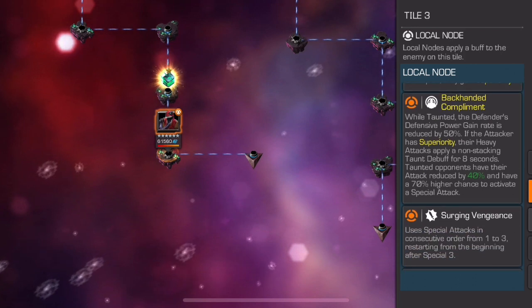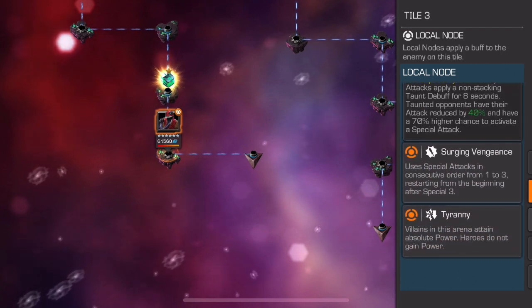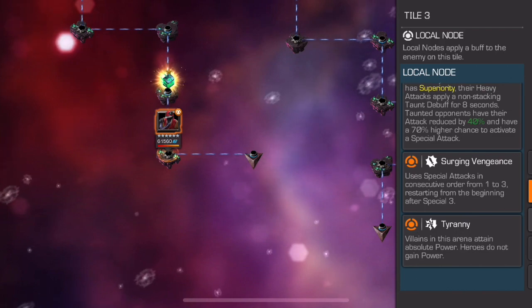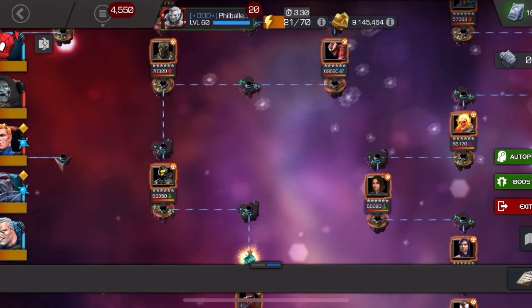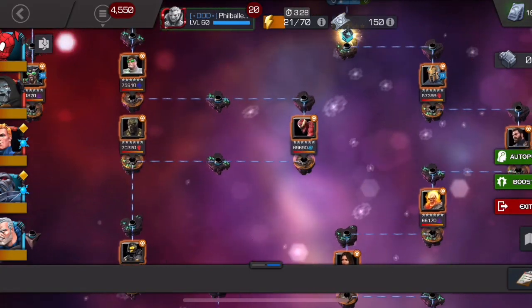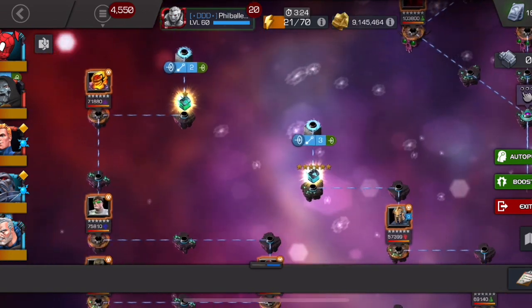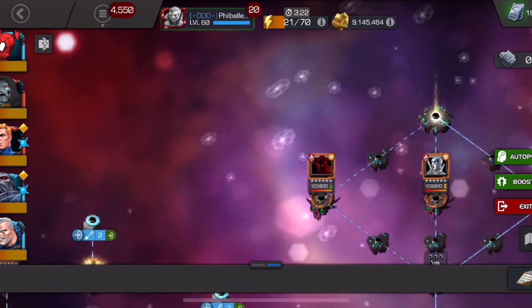The easiest path in 7.2.5 is probably the 'Searching Vengeance' one — the opponent uses specials in order of one, two, three. If you have Doom you can avoid them throwing specials at all, or just kill them before they throw, or tank the specials. Overall it's not that hard of a path.